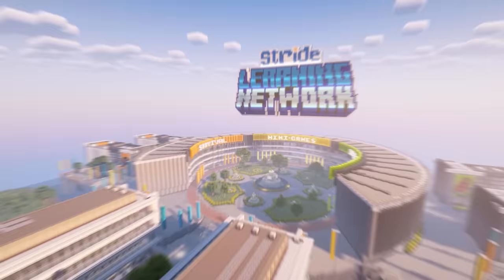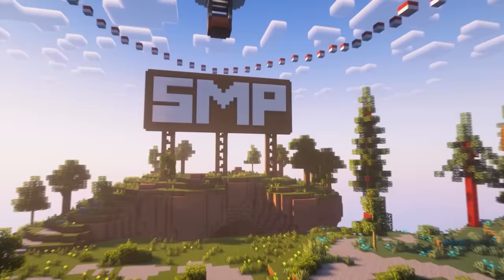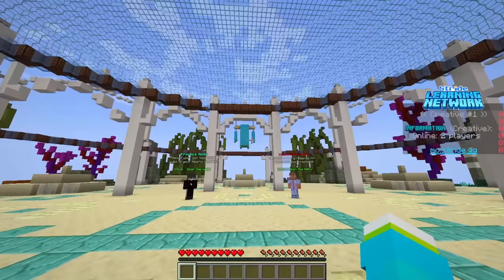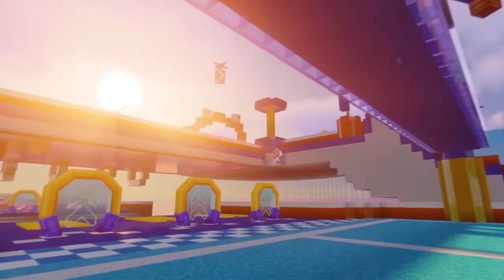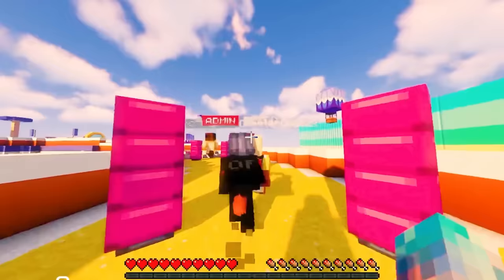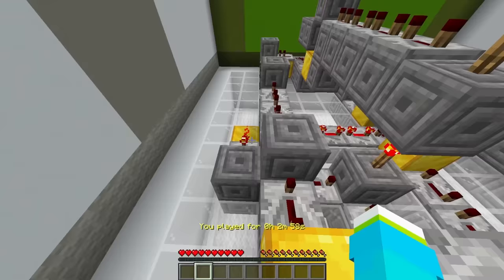Stride is a brand new public Minecraft server with tons of activities and chances to win real life cash. Check out the brand new survival server with custom plugins that add things such as temperature that affects different biomes and three different themed worlds. Head on over to the creative server to show off any builds you want and even compete in weekly building challenges to win up to $200. If you like games like Fall Guys and Only Up, you'll love their new minigame Clumsy Crew — race other players through tons of moving obstacles to avoid being eliminated. My favorite minigame was Redstone Puzzles, and I wonder if you can beat my times.